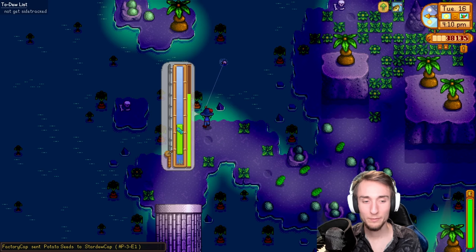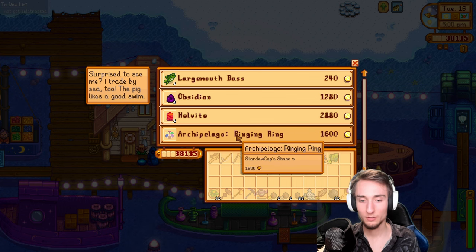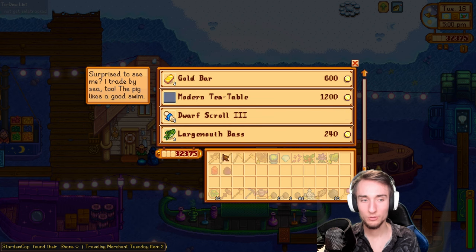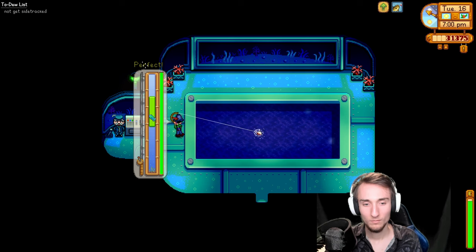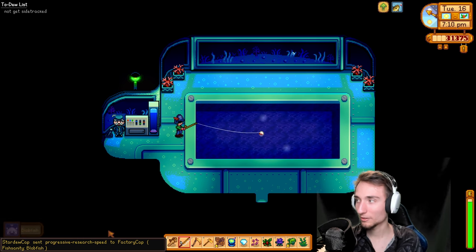Got potato seeds. Got a few new seeds from Factorio researches that I'll have to grow at the island. Looks like Tuesday's the new day for the traveling cart — I still have new checks here. This one's just chain hearts but I will grab it. The minerals from the metal detector don't deplete the traveling merchant stock, so those are always worth it. Same thing with the dwarf scroll, which is apparently for free — I don't know if this is supposed to be free, but I'll take it. That was an easy blobfish. We got increased research speed for Factorio, so our labs will work faster — that's nice.